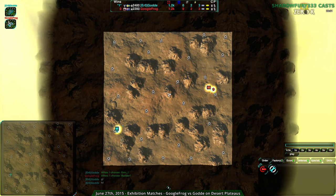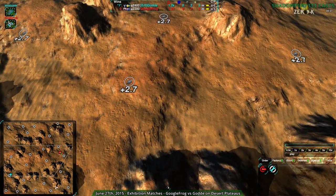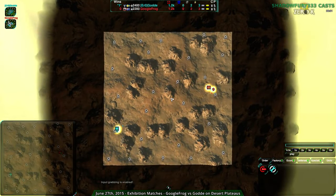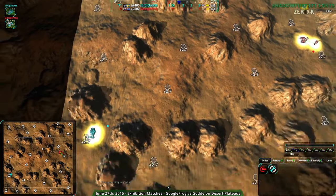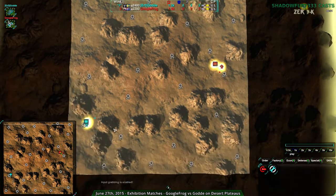Welcome back 0k fans to another exhibition match — the last one for tonight — which will be between Gouda and Google Frog on Desert Plateaus. This map I haven't shown recently and I will go over it because it is a bit different. As you can see the expansions are very spread out — it's almost like a slightly perturbed grid rather than having clusters. This makes it a little bit difficult to start out economically, and as you can see both players are picking rather different starting points.